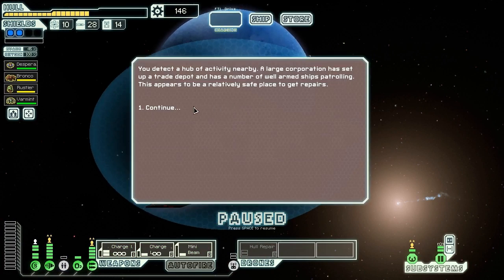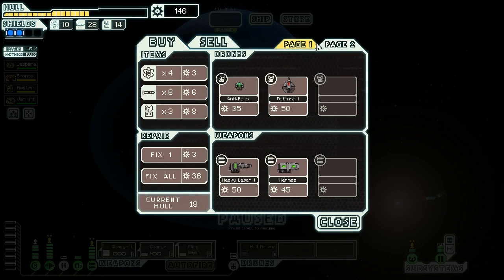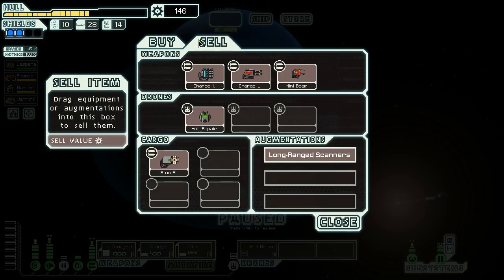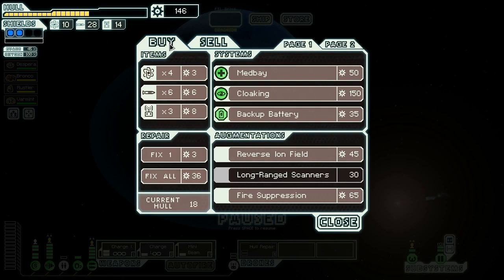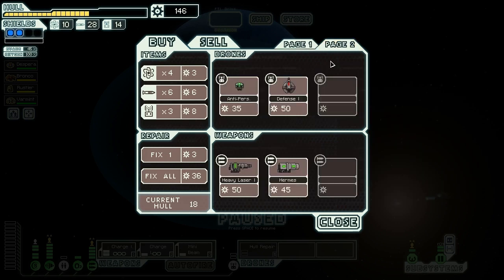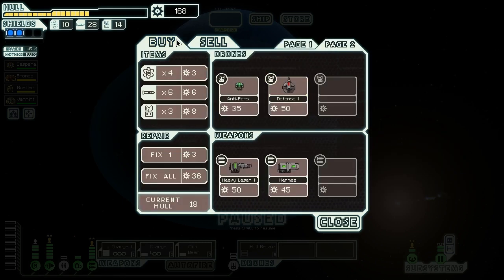We detect a hub of activity nearby. A large corporation has set up a trade depot with well-armed ships patrolling — a relatively safe place to get repairs. We could almost buy cloaking from them, but we'd have to sell something to get it. Their weapons are awful again — Heavy Laser, Hermes — really not what we're hoping for. Cloaking is really the best-looking thing there, although Defense Drone Mark I is pretty nice too. We're four scrap short, but we can sell the stun bomb. Get rid of that thing — get a cloak. Done.